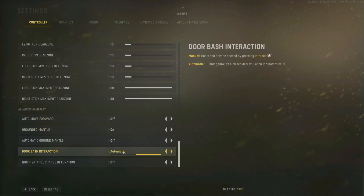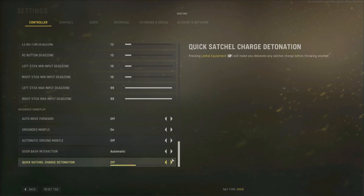We've got the door bash interaction, which means there are going to be doors that can be opened again. There's going to be a manual mode which can only be opened by pressing square, and if you just run through it, it opens automatically. And then this is basically the C4 of this game — you can put down two at a time or just one at a time for detonating.